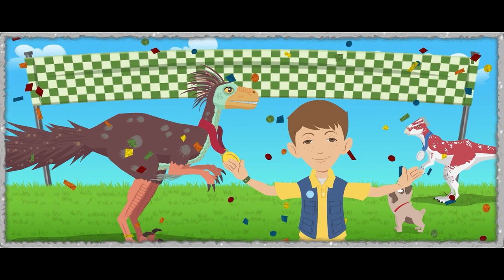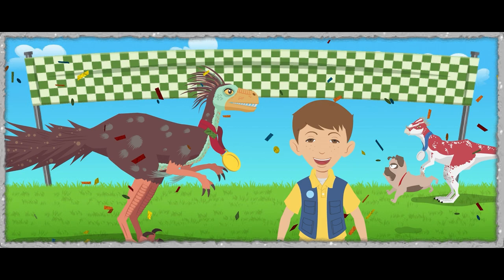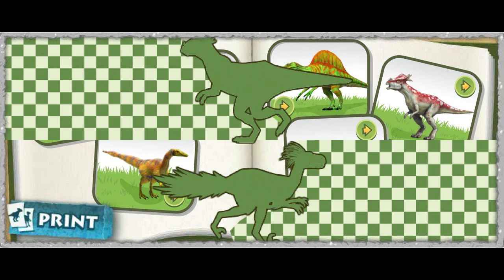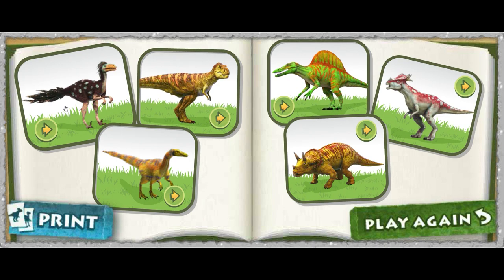The Dromaeosaurus was known as the Running Lizard, and the Stygmoloch could run and use its armor to smash through things. But both are some of the fastest dinosaurs that existed. Let's go check out the field guide to see the badges you earned. Click on the dinosaurs to hear facts about each one. If you want to race again, click the Play Again button. Click Print to print your badges and create a dino diorama. Click on a dino sign to hear facts about this dino.